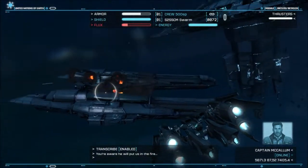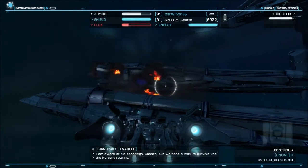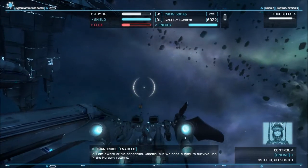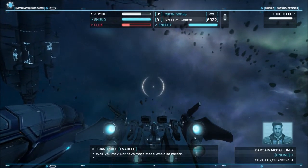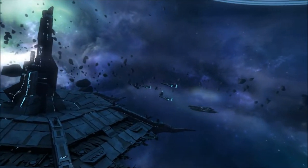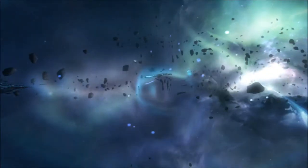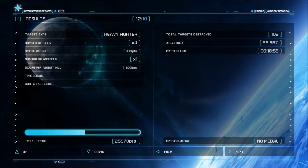You're aware he will put us in the fire. Whatever plan you had in mind, he won't go for it. I am aware of his obsession, Captain. But we need a way to survive until the Mercury returns. Well, you may have just made that a whole lot harder. I trust Connie. I've only been flying with her for about four minutes, and she put me in a death trap that almost exploded. But I trust her. Let's see how this goes.